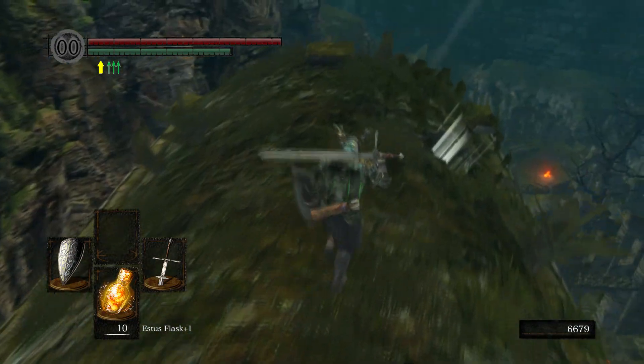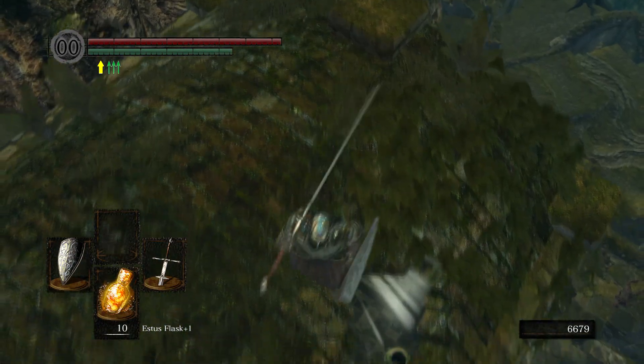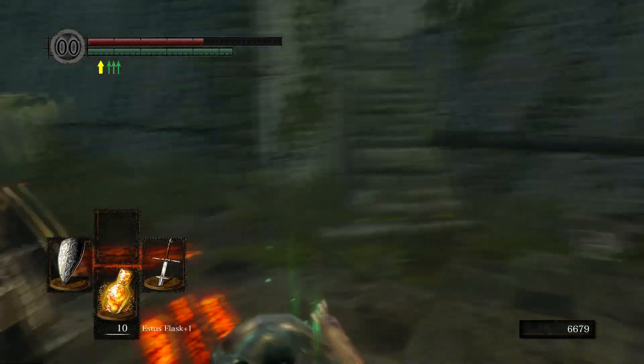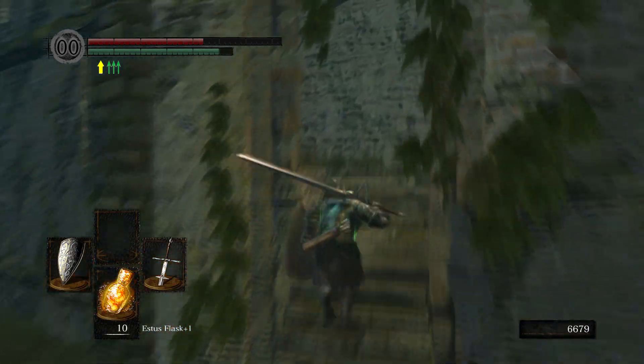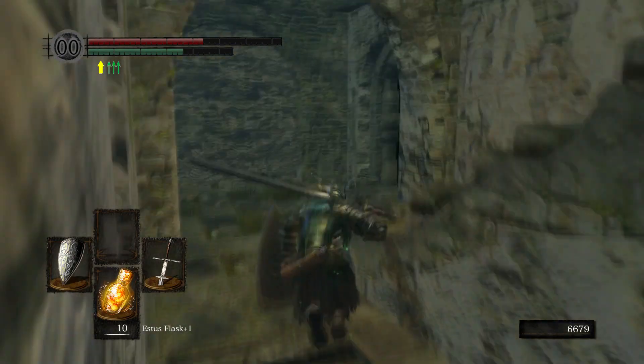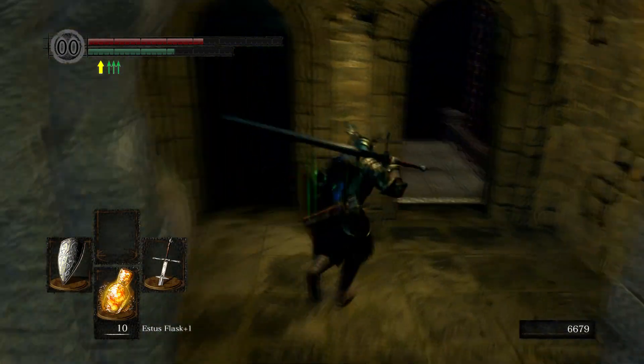Undead Asylum key. So there we go, that's that. We might have to make our way back again. There's the boss there, and then the item to get to a later area, so it's all worthwhile.